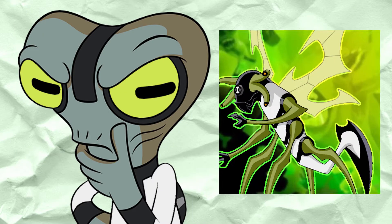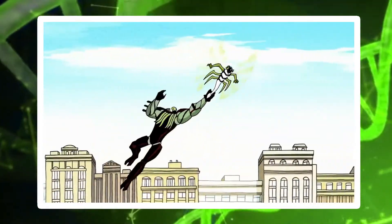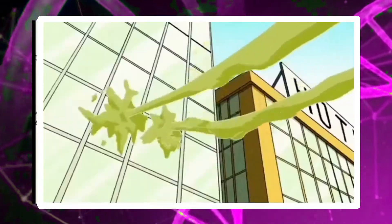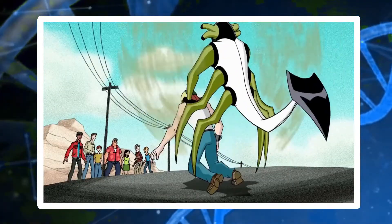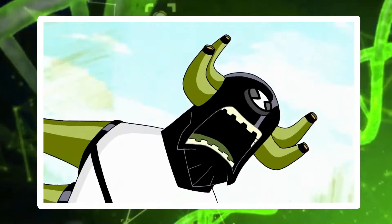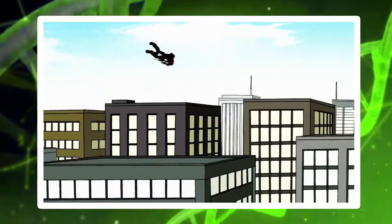Ben's Stinkfly form has a pretty average combat ability, not having defeated major villains beyond normal humans. He possesses a high level of versatility with his tail and slime, being able to stop fires and even stop a helicopter from crashing. His flight, however, is his greatest strength, as it not only gives him an excellent escape score but allows him to arrive and leave almost any situation. With all these abilities, I'd place him in B tier — though he's incredibly versatile, his lighter combat ability holds him back from reaching a higher rank.